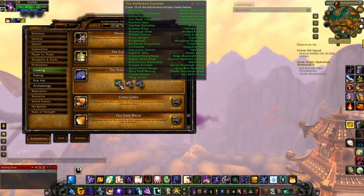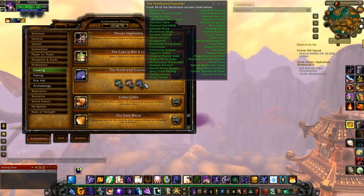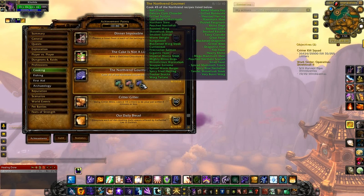Northrend Gourmet goes in three steps: cook 15 recipes, then 30, then 45. The one you need for the meta achievement is the 45. I've got four different categories. The first four are the ones you need for the Second that Emotion achievement — recipes that drop off various dungeons or mobs in Northrend. Those are Bad Clams, Haunted Herring, Last Week's Mammoth, and Tasty Cupcake.